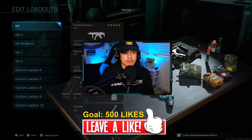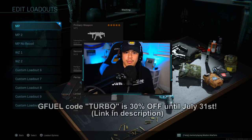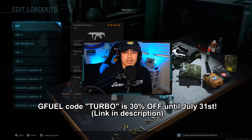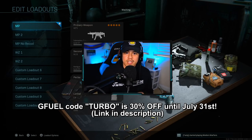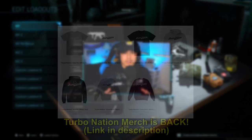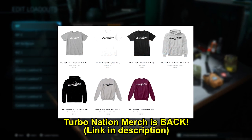By the way, my G Fuel code 'Turbo' is now 30% off your purchase — it's only until July 31st, normally 10% off but right now it's 30%. Check the link down below in the description, use my code 'Turbo' at checkout. Also, the merch is back up — I've been getting a lot of DMs asking about it, so I put the store back up to give you guys an opportunity to get some merch and support Turbo Nation. That link will be down below in the description.